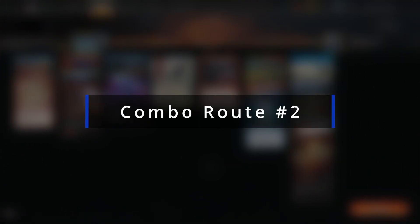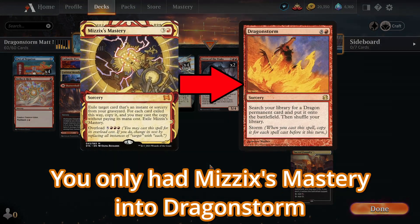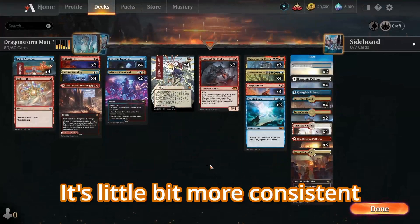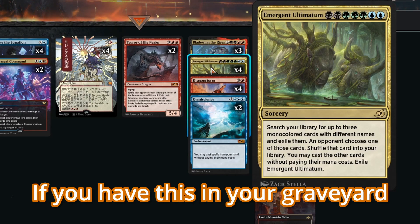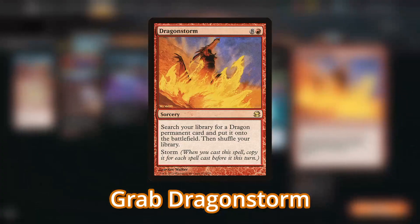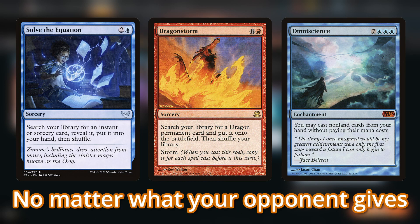So the other combo route for this deck: before, in the original Dragonstorm deck, you only had Mizzix's Mastery into Dragonstorm, but now it's a little more consistent because you have the option of playing Emergent Ultimatum instead of Dragonstorm. So if you have Emergent Ultimatum in your graveyard, you can cast Mizzix's Mastery on it and grab Dragonstorm, Solve the Equation, and Omniscience.